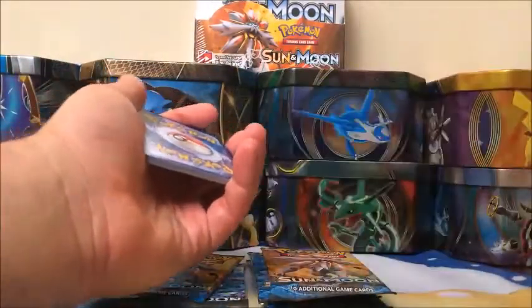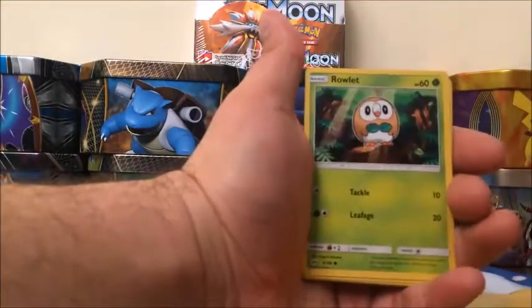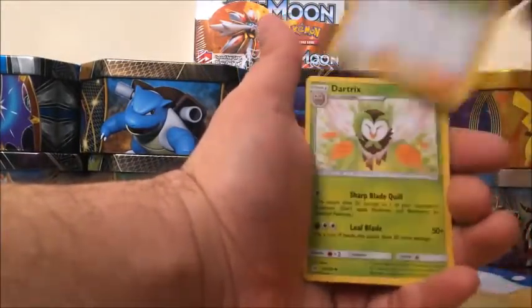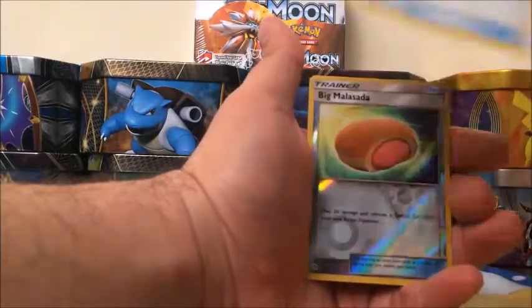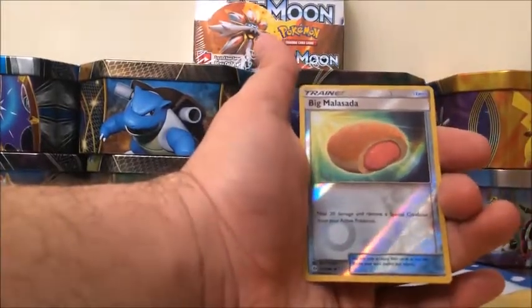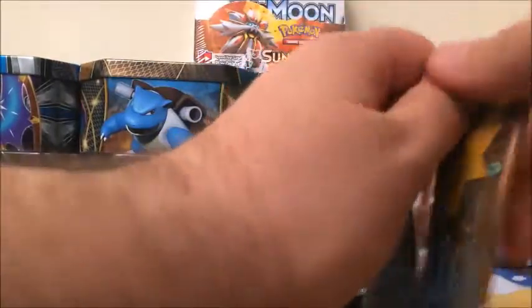Code card. We got five more packs after this to go. Spearow, Grimer, Growlithe, Drowzee, Cutiefly, Dark-type Energy, Howl trainer, Dartrix, Pokéball trainer, Big Malasada — which actually in Portuguese means donut — Spearow, and Incineroar non-holo but rare.